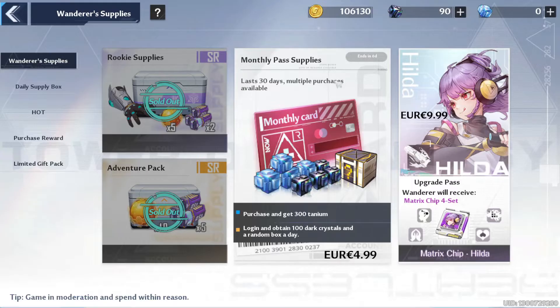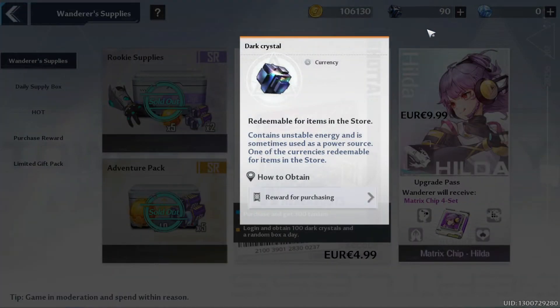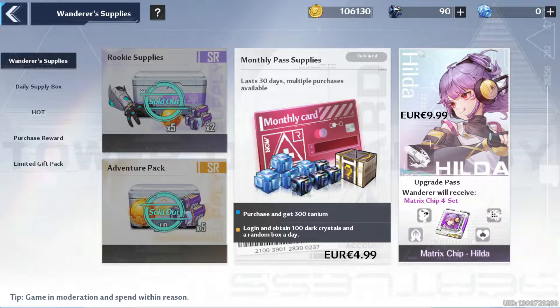First, let's go to the shop. There are multiple things you can buy with real money. The main things are the monthly pass — you get 300 of the blue currency instantly, which you can convert to dark crystals — and you get 100 dark crystals every day for 30 days, so 3000 in total.